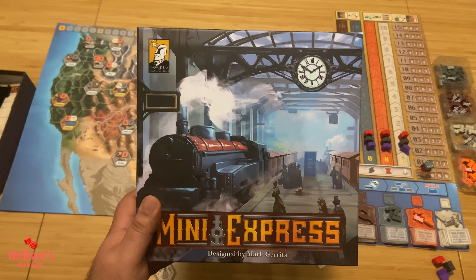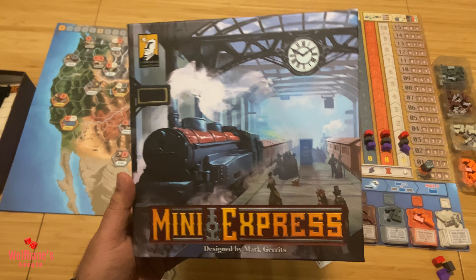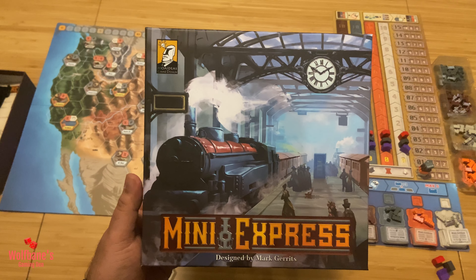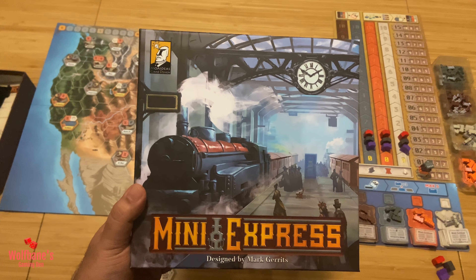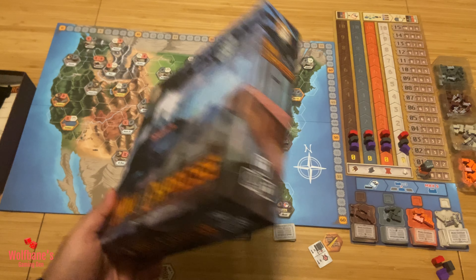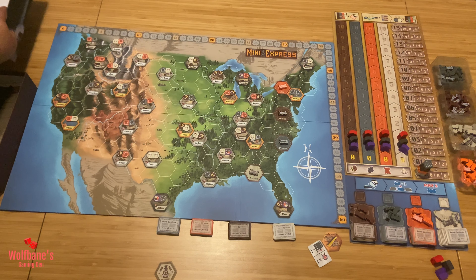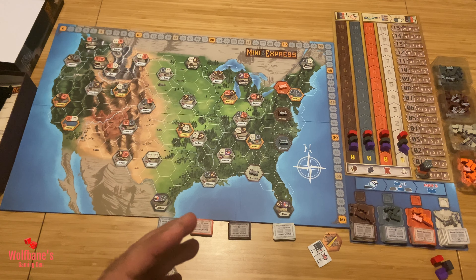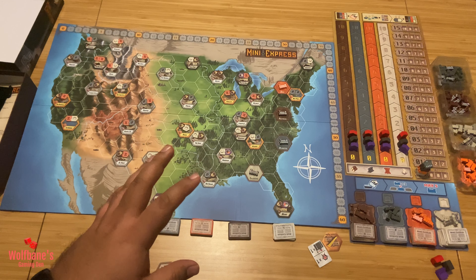Hey folks, and welcome to Old Men's Gaming Den. Today we'll cover the tutorial for the game Mini Express, designed by Mark Carrots and published by Mordea's Game Design. Mini Express is a game designed for 1-5 players, expected to be played in roughly 40-60 minutes. The 1-2 player versions are basically variants used to accommodate that specific player count. The core game itself is really designed for 3-5 players.